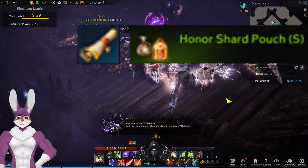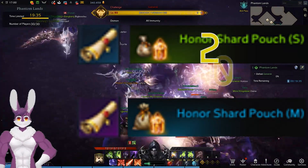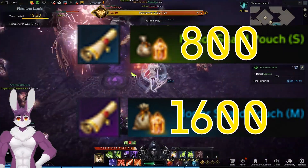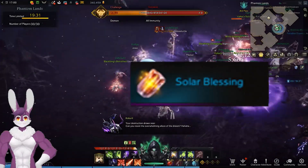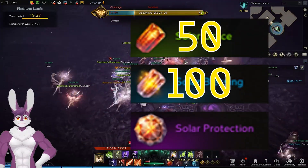The different rarity maps will give different rewards. Blue maps give small Honor Shard Pouches. Purple maps give medium Honor Shard Pouches. These give about 200 or 400 gold times 4. Maps also drop Solar Blessing, Solar Grace, and Solar Protection, which give about 50 gold, 100 gold, or 200 gold.